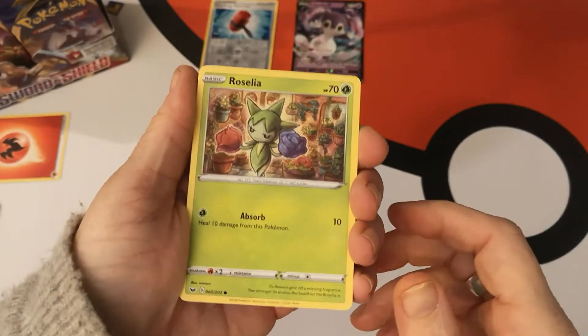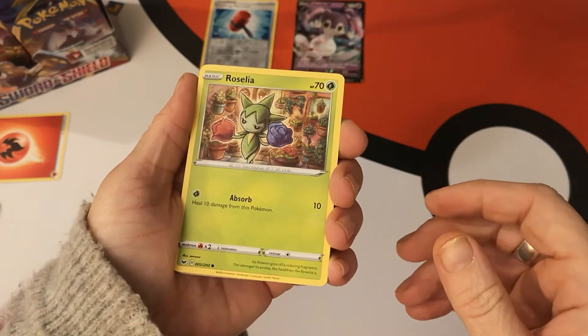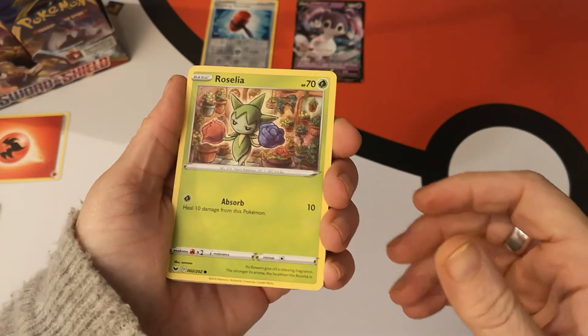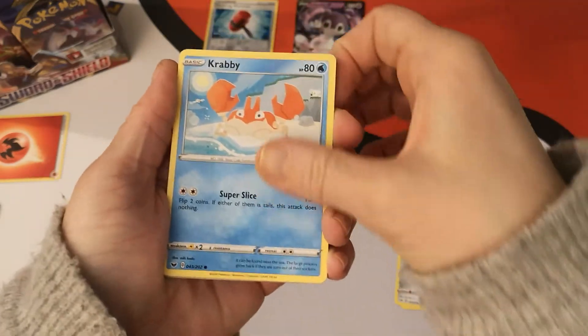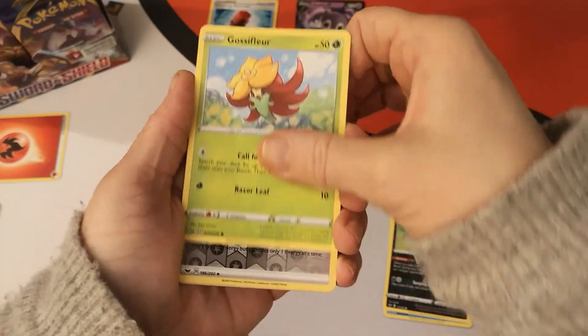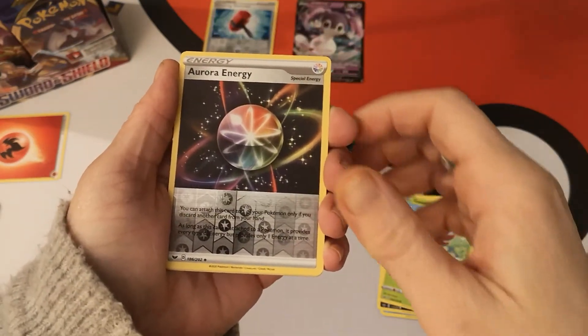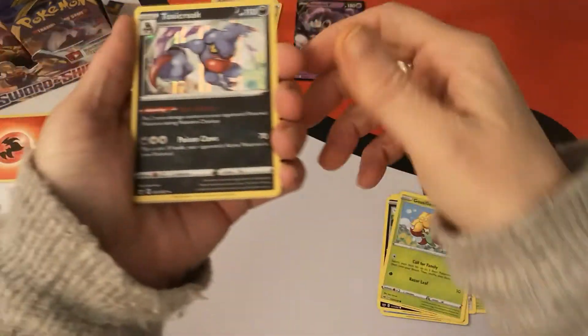Second pack: we have a Roselia, Ferroseed, Krabby, Galarian Zigzagoon, Gossifleur. Our reverse is an Aurora Energy and we have a Toxicroak Holo.